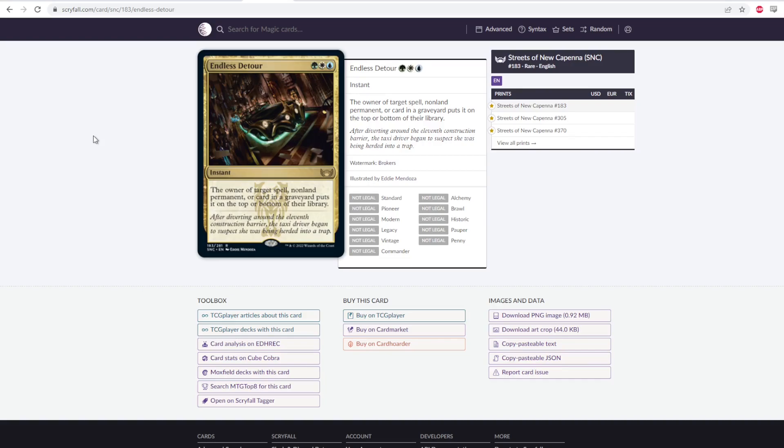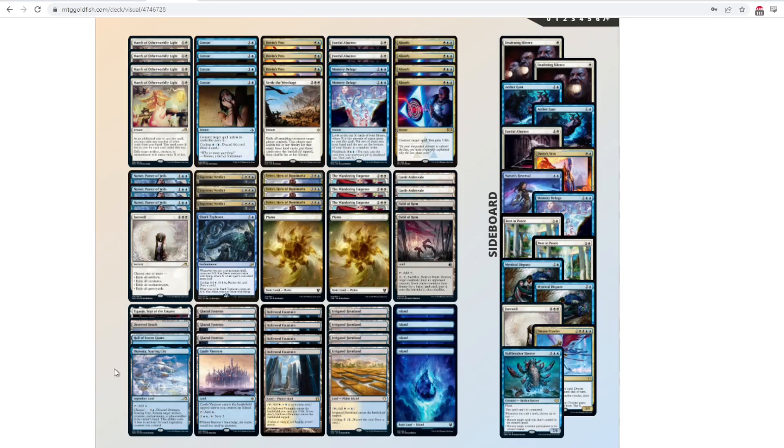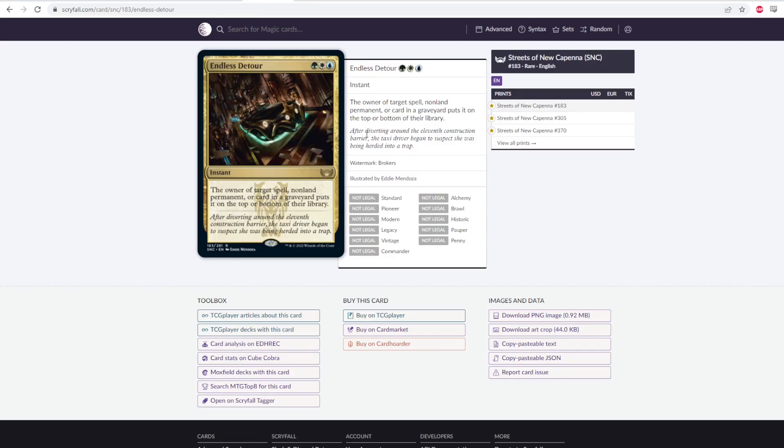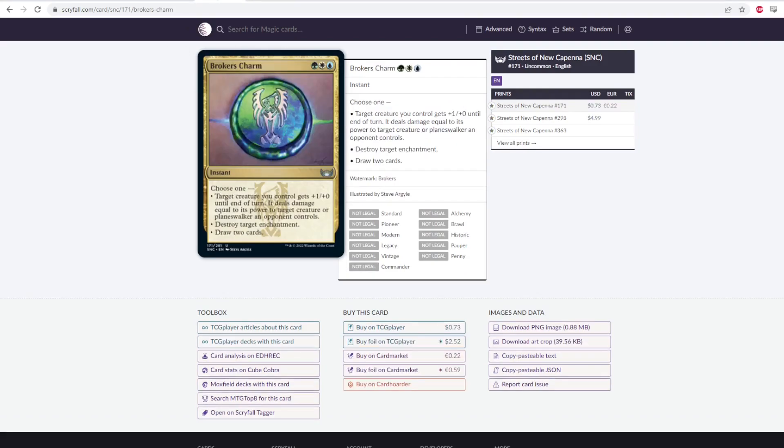If you go this way, you can also play the three-color triome land in place of Irrigated Farmlands, and I think the mana gets kind of easy to do. Going into green also gets you access to Brokers Charm if you want it — you can give a creature +1/+1 and have it fight a creature or planeswalker, blow up an enchantment, or draw two cards. Control decks like drawing two cards, so holding up three mana and drawing two on end step instead of casting a counter spell is something control decks are often interested in doing. I think Endless Detour is definitely worth it, and since you're going there, you might as well consider Brokers Charm.